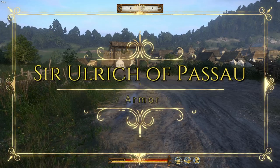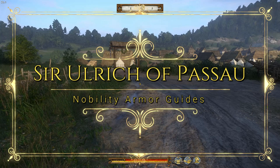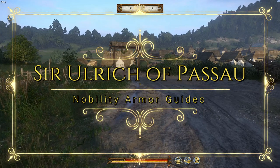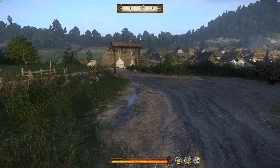Today we're playing Kingdom Come Deliverance, and we're doing another nobility armor guide. This one for Sir Ulrich — he shows up later in the main story if you haven't seen him yet. He's an old guy, he's a knight. So, nobility. Let's just jump right into this one with weapons.